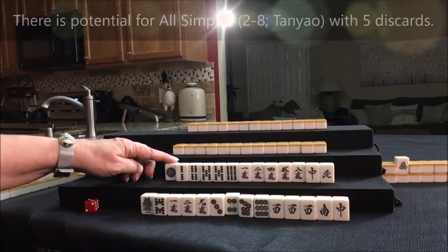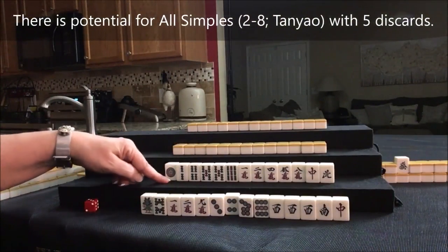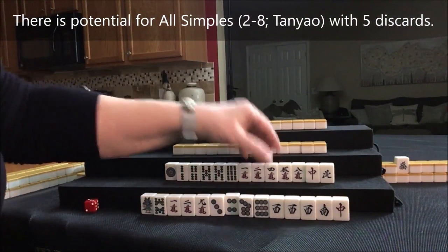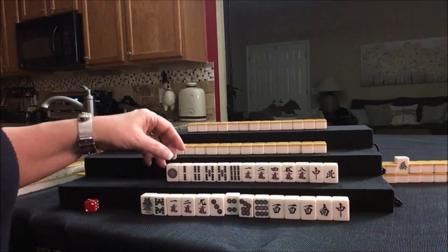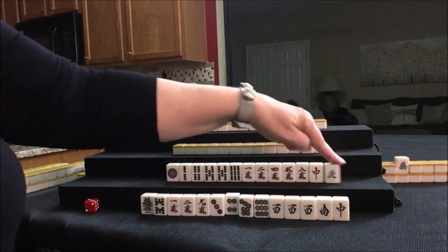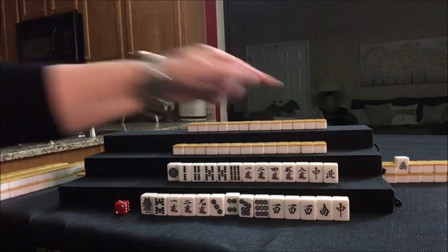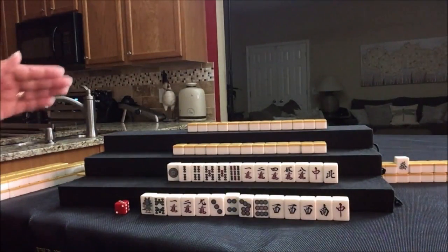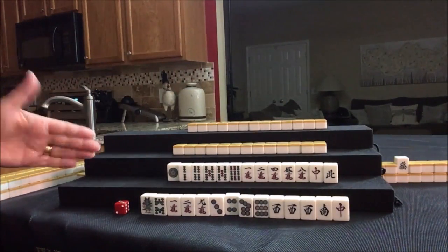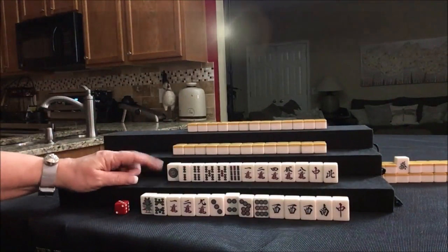I think I would start by discarding the 1-dot and see what happens. This is kind of difficult because we have five and five. Or we could discard those and play Pinfu, but this is Dora. I think I would discard this first and see if we can pair up and own Dora. Dora is bonus — you still have to have a Yaku.